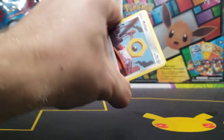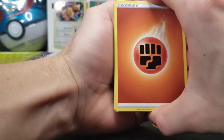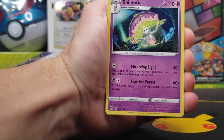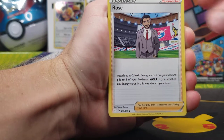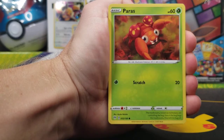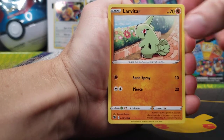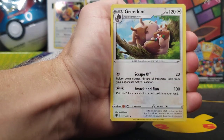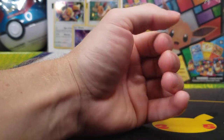Darkness Ablaze booster pack now. Looks like there's a little bit of damage on some of those uncommon cards, but hopefully the rare and reverse are okay. We got Big Parasol, Snorlax, Rose, Milcery, Bunnelby, Paras, Larvitar, Golett, Clink Reverse, and a Greedent for the rare.